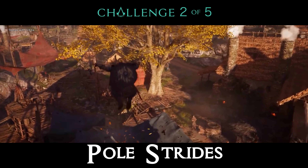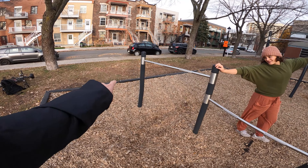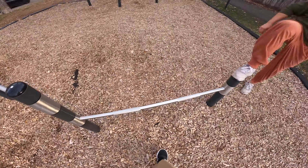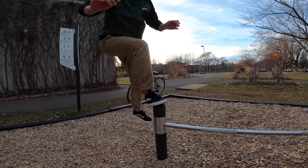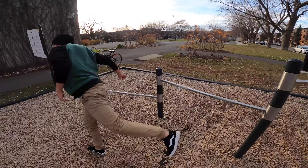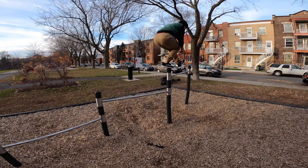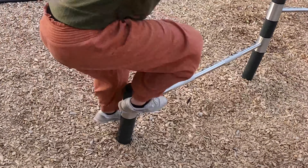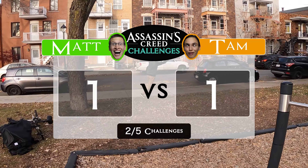Second challenge: pole strides. The first one to do it wins. The second challenge is striding on top of these poles, ending up on the black border there. The scary thing about it is it twists a bit, and it's also really really slippery. So let's hope I can still make a family after this. Whoever gets it first wins the challenge.